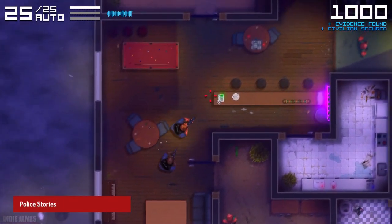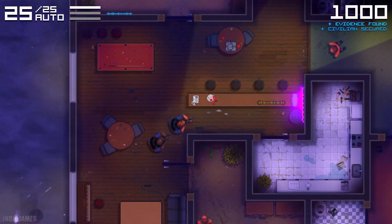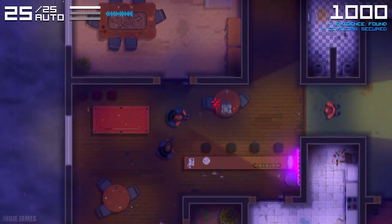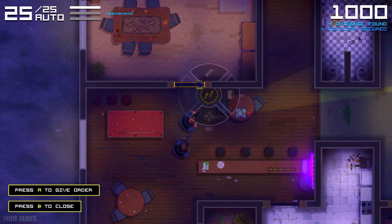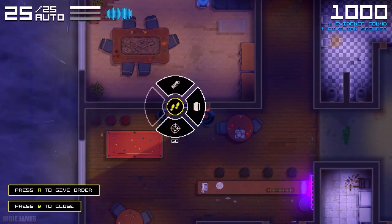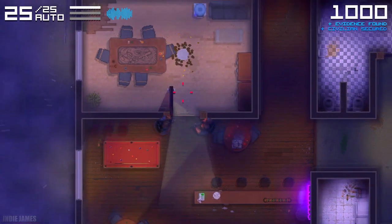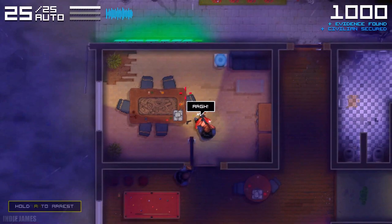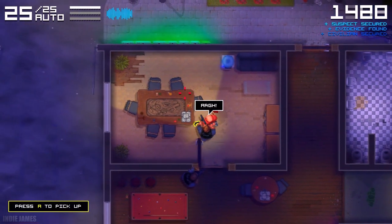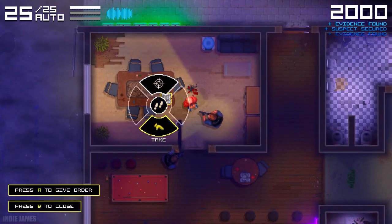Police Stories is a top-down shooter developed by Mighty Morgan and published by Hypetrain Digital. The game puts the player in the role of a police officer who must take on dangerous missions to protect the public and uphold the law. The pixel art style of the game is simple but effective, with detailed character designs and a variety of environments. The gameplay is a mix of action and strategy, as the player must work with a partner to clear rooms, arrest suspects, and diffuse tense situations without resorting to deadly force.